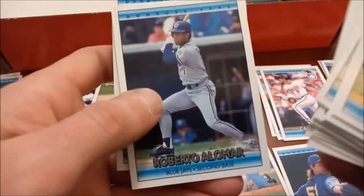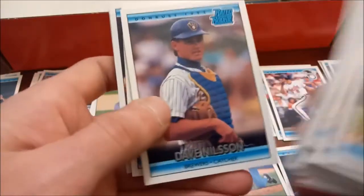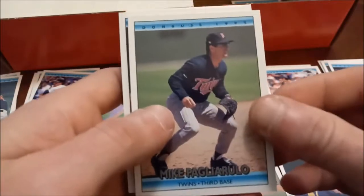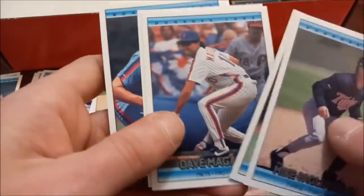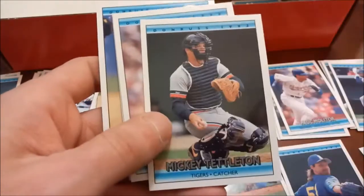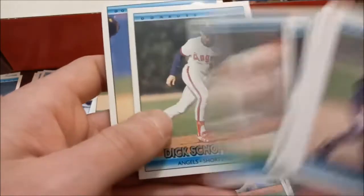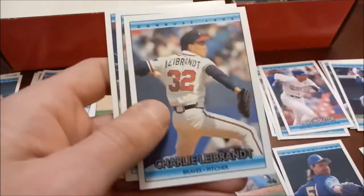Harold Baines probably shouldn't be a hall of famer. Roberto Alomar's base for the Blue Jays during their back-to-back World Series championship reigns. Bobby Rose - no relation to Pete that I know of. Roberto Kelly. Mike Perez. Some people struggle pronouncing that name - I'm not really sure. Paul Molitor. Kirk Gibson. There's nothing more cringe to me than watching some of these trading card videos where the person doesn't really know anything about what they're opening or the sport. I mean, I can understand if you mispronounce some names because some of them are difficult. Wilco Diaz rated rookie.